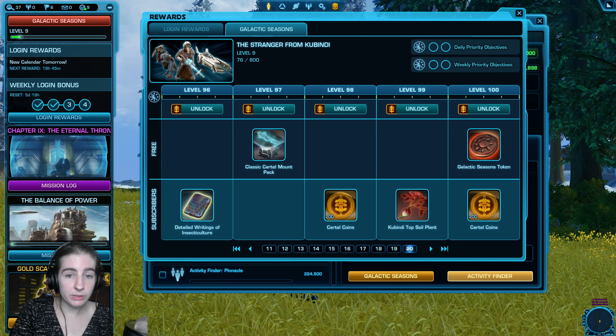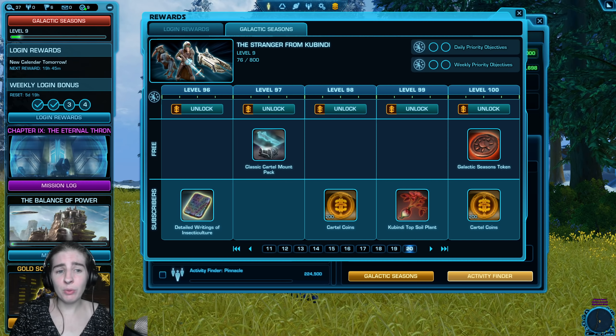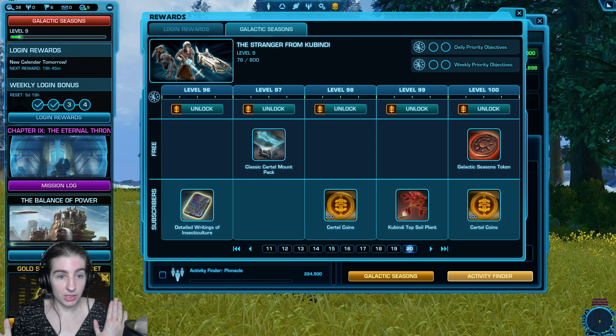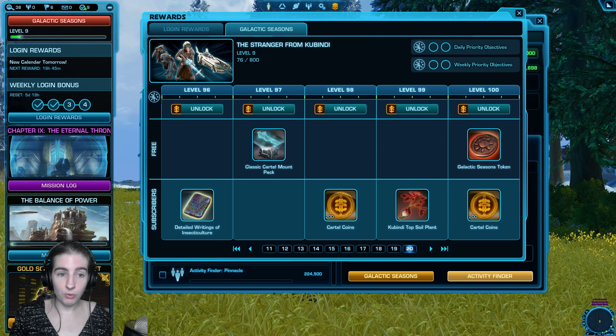As a free-to-play or preferred player you can still get 20 points the first day. So the answer to: can I get that cool companion on day one? Yes — as long as you do the objectives, otherwise you'll get it fairly quickly, because the companion is the very first level's reward.